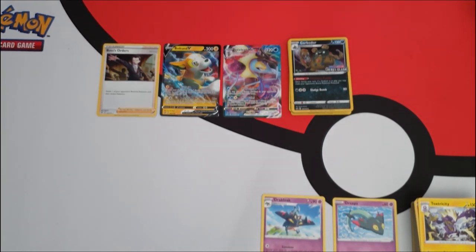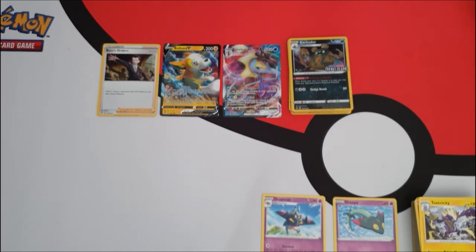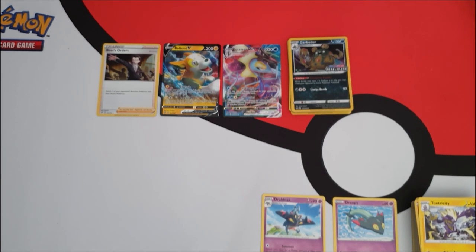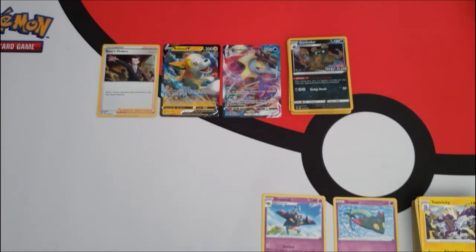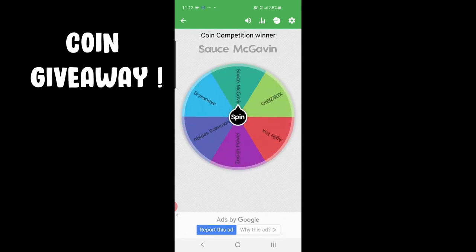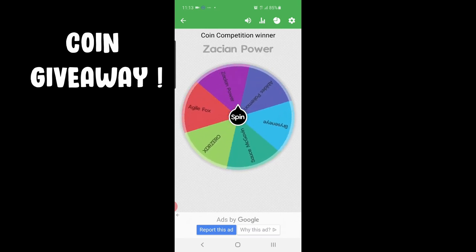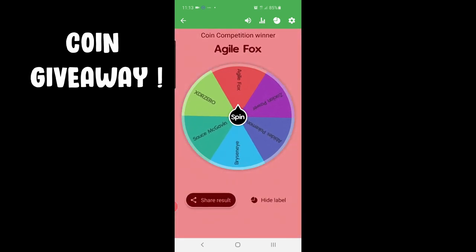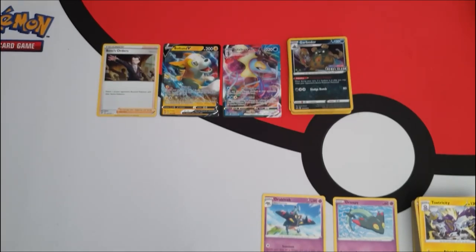Now let's get into the coin giveaway! Unfortunately not one person fully qualified to be entered because nobody actually told me who their favourite Galarian starter is. So I took everybody that commented on the giveaway video and put their names on a wheel — we will still have a winner. The winner will receive all coins from my giveaway. Congratulations Agile Fox — you are the winner! I will hit you up right after this video.